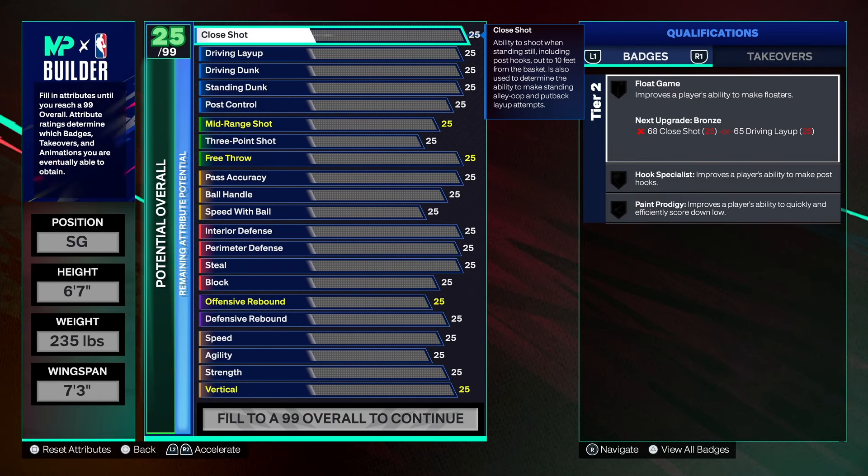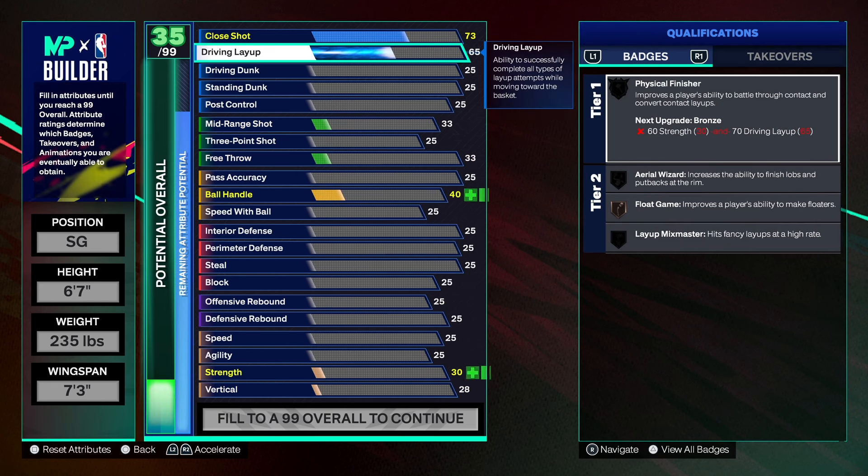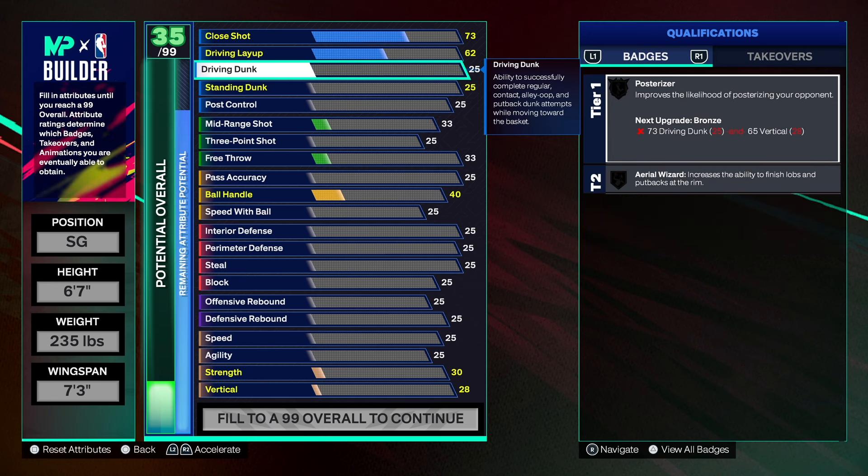Starting with finishing — it's not crazy on the build, but I do want you guys to be able to finish once you get to the rim. There are some things on the build you can't go past, and I'll talk about that when I get to it. The close shot we're going to get to a 73 — that gives us Paint Prodigy on bronze, which is not bad. The layup goes up to 62 on its own so we'll leave it there. Drive and Dunk we're going to get to 75 — pretty decent.